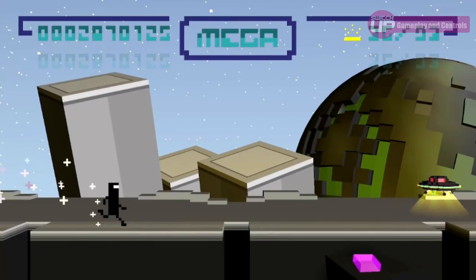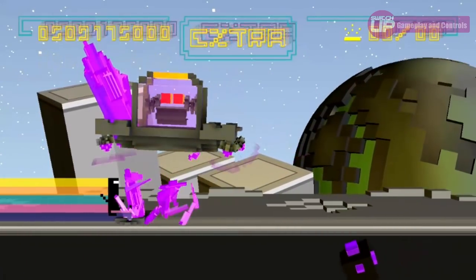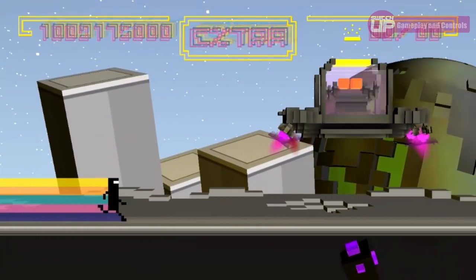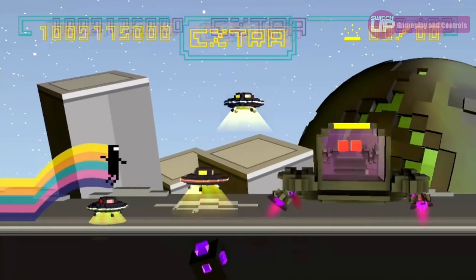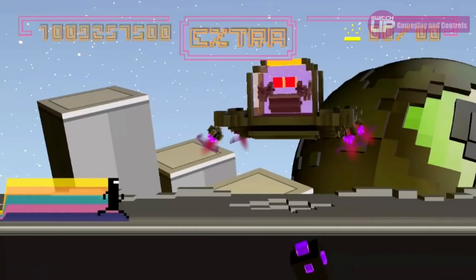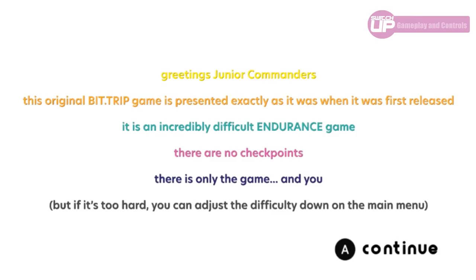Levels are organised into worlds, and each world ends with a boss battle. These are no exception — one hit and you will need to start again, and you will die in these to begin with as you learn the patterns. Sometimes death does feel inevitable, because you just don't know what's coming next. Whilst good reflexes can negate this a fair bit, sometimes you'll just have to die, digest what happened, play through the level or boss again, and hope to counter the move next time with the new knowledge you have. The game does make a point of telling you when you start that this is BitTrip Runner in its original form and that it's very hard, which I found quite amusing.